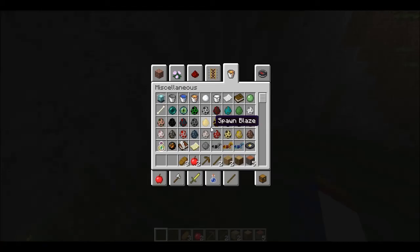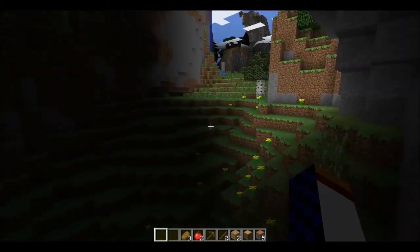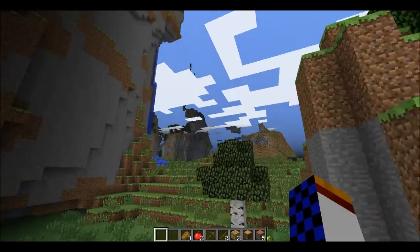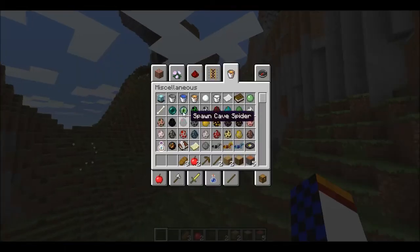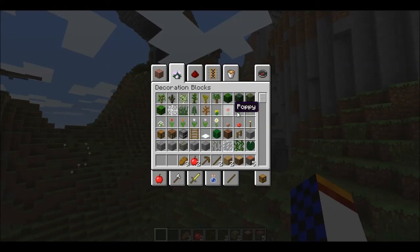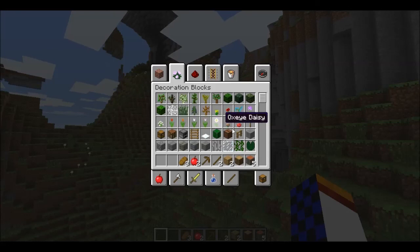If you haven't seen my latest videos, that's why my skin — or at least my hand — looks messed up. They added new flowers, that's all I really know. They got rid of the rose flower, which made me kind of sad. Some of the new flowers include poppies, blue orchids, and tulips.